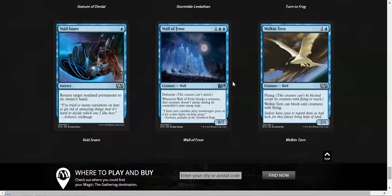And lastly, good old Welkin Tern — it's a decent card. It's a Vaporkin effect, so it's more than playable. Anyway, that's it for Blue. Thank you guys all for watching, and be sure to check out the other parts.